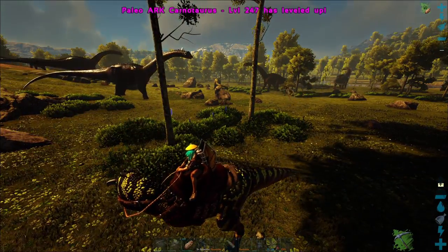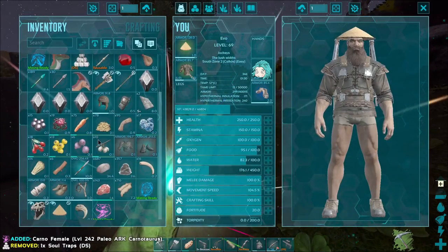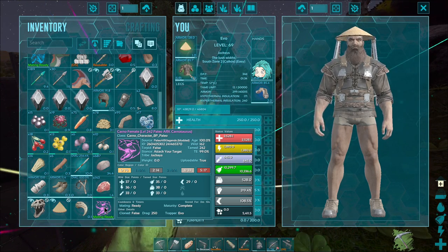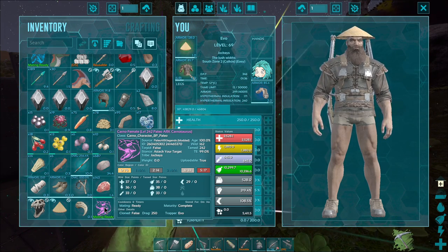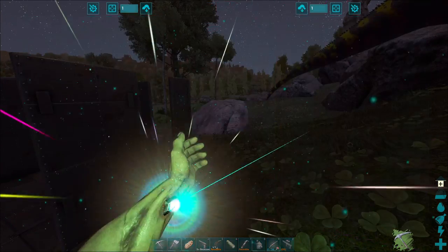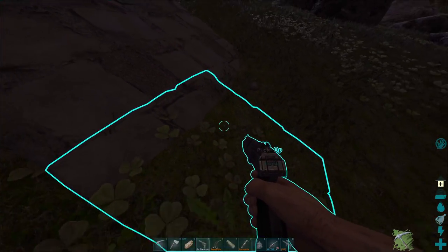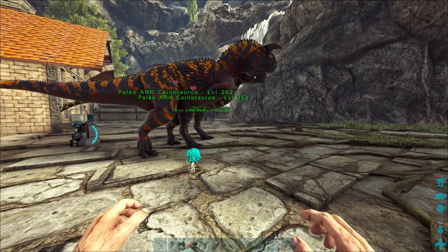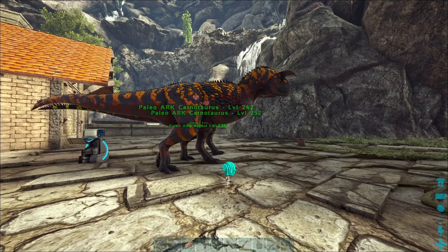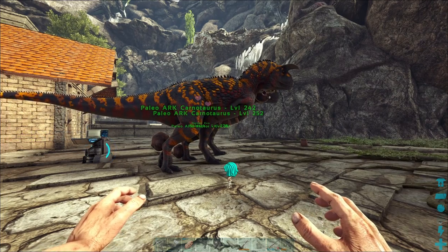The second Carno is up. Let's go ahead and check out its stats. Are you going to be any better? Not really — 37 health is not bad, 36 stamina is okay, 38 weight, and 33 melee. So the melee is better on the male, and I think the rest of the stats are better on the female. I guess it's an improvement, but it isn't the improvement I was kind of looking for — I was hoping to hit some 40s on some of those categories. We are back at the base, and the Carnos are here safe and sound. I honestly can't get enough of their colors — I think they look absolutely amazing, and I'm really excited to do mutations.